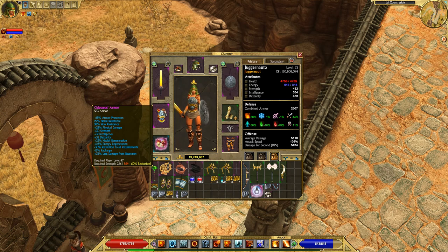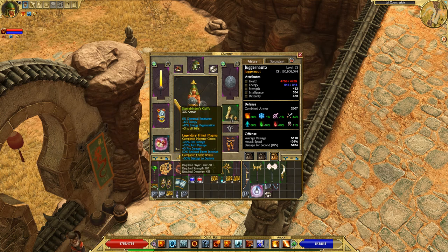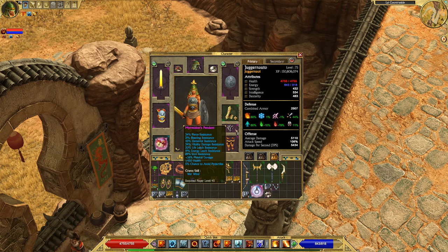Honestly you can pick a better chest armor for this build than the one I picked — it serves its purpose but it's eh. Stone Binder's Cuffs are an item familiar to anyone who follows my builds — I use it on basically every build. I'd recommend a Monster Infrequent arm slot for this build so you can put the legendary Primal Magma charm in, which gives plus 25% fire damage, plus 25% burn damage, and a few extras. You can also get a nice completed charm bonus like mine which gives plus 50% damage to demons.